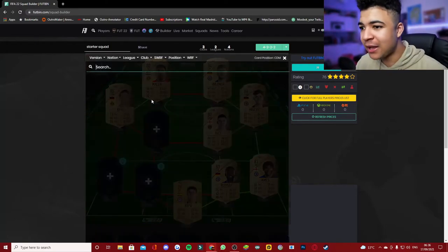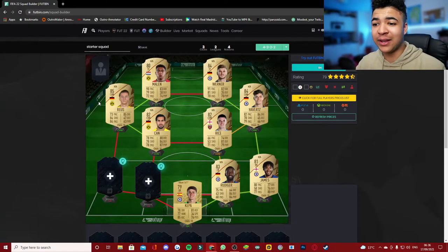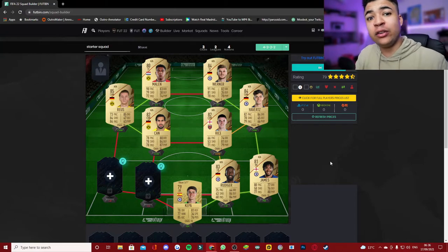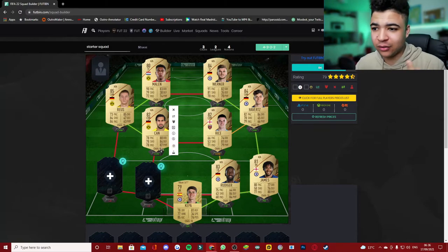Then at CDM, it's going to be none other than Emre Can, with almost Hulk-level stats on that card. His card looks sick. It's a shame Dortmund sold Thomas Delaney to Sevilla — if he was still playing for them I would have picked Delaney over Emre Can, because he's got a better shot.